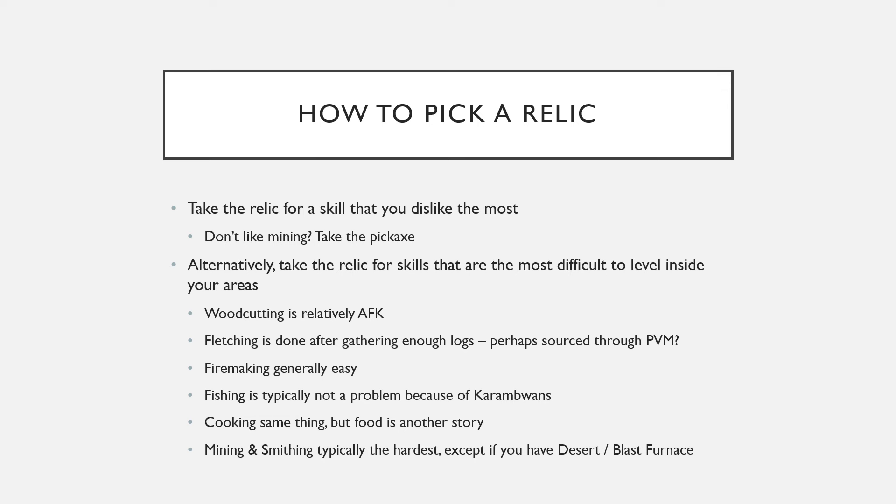Fishing is typically not a problem either because you have Karambwams available — if you have Last Recall, you can bank them too. Cooking is the same thing. Food, on the other hand, is a little bit of a different story: if you want a lot of food for PVM, the Animal Wrangler relic is a little bit better, but if you're playing for points, I don't know. Smithing and Mining — you've already guessed it — are typically the hardest to level, unless you have desert or Blast Furnace available. In which case, I would say skip the Mining relic. To reiterate: if you're playing for points, think about the skills you would rather do without these relics — that's the approach. Anyway, thank you for watching and see you next time.